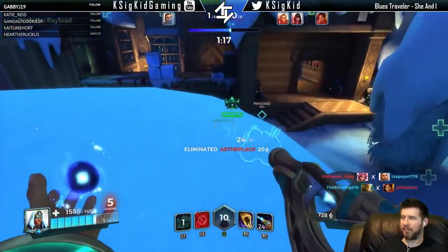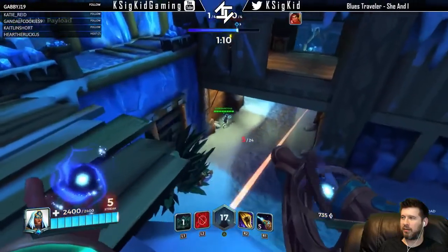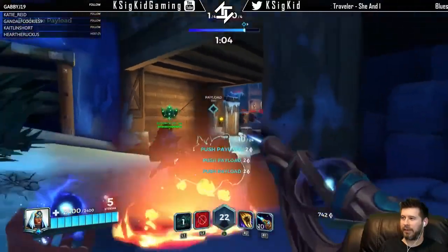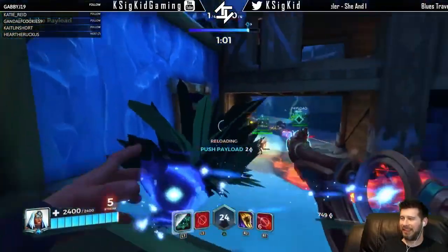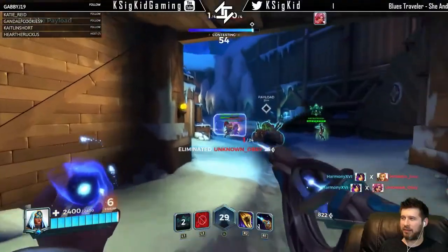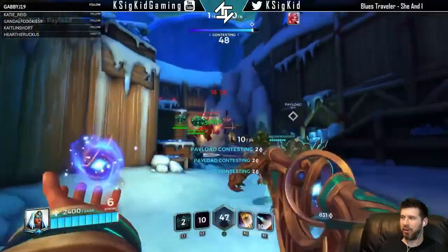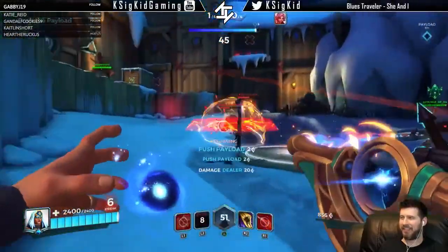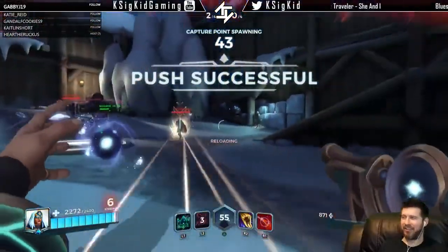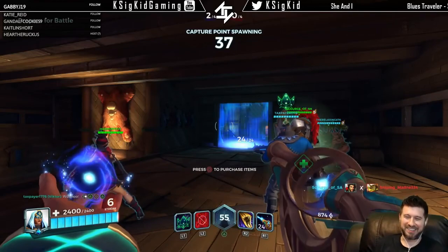We're getting some assist and kill credits. There is no perfect moment for the super with me - it just doesn't do anything. Yes, we challenged Makoa! We're just going to put Makoa in the air - what can he do? He was in melee only and we put him in the air.